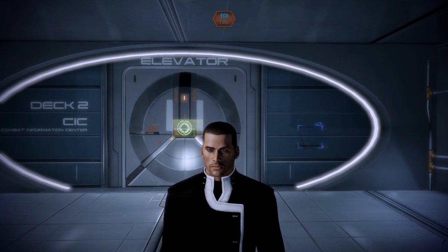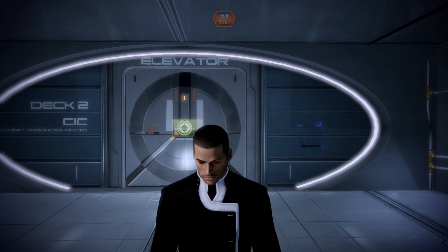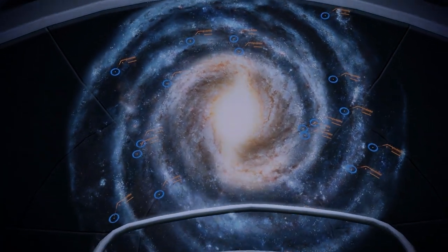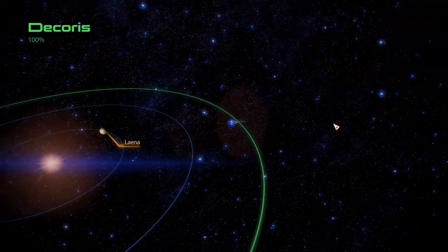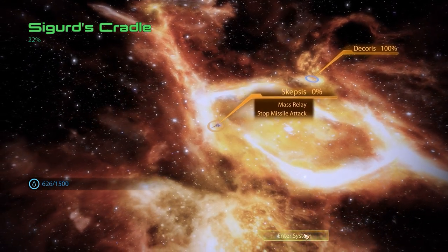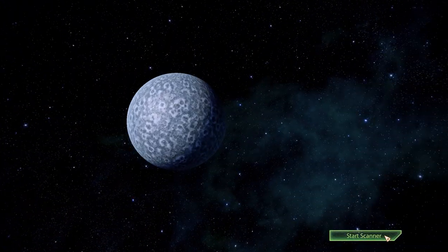In the meantime, however, we have one more small mission to take care of, as we were notified at the end of the last episode that a group of Batarian terrorists had taken over a missile base and that they had already launched two missiles at a human colony. We will try to intervene, and conveniently enough the mission takes place right here in Sigurd's Cradle, not in the Decorius but in the Skepsis system. We have used half our fuel, which is also the reason why we haven't surveyed that system yet, so let's quickly get that over with as well.